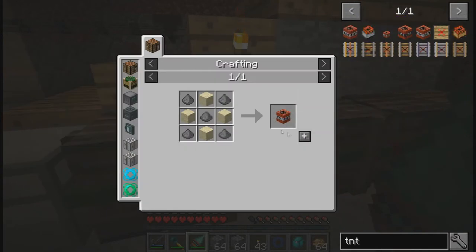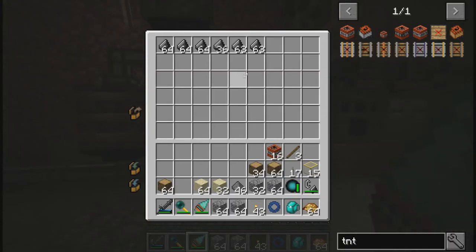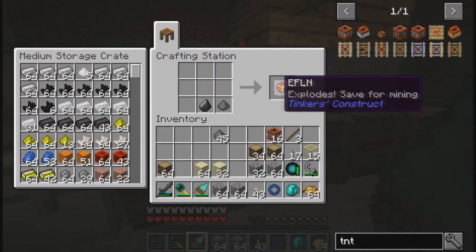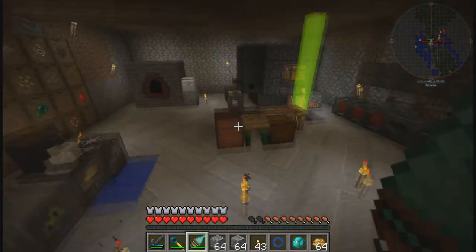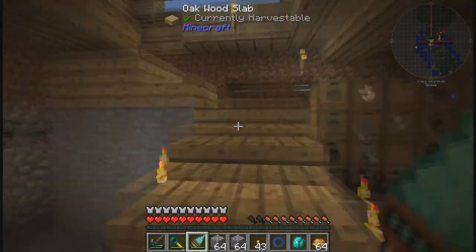We're going to make some TNT — ta-da. Let's make 16. There's something else I discovered in this pack. A flint and gunpowder makes an EFLN. What the heck is an EFLN? It's frightening — it's honestly overpowered. Way overpowered, so I'm not going to use them. They blow up a giant crater, a giant hole, and it just costs one. I would definitely feel bad if I did that.